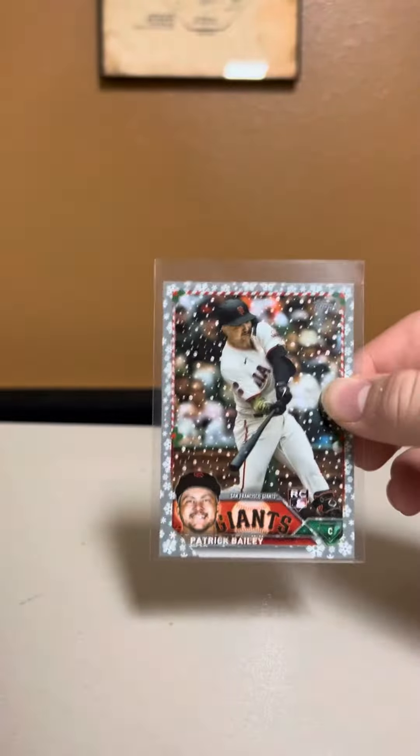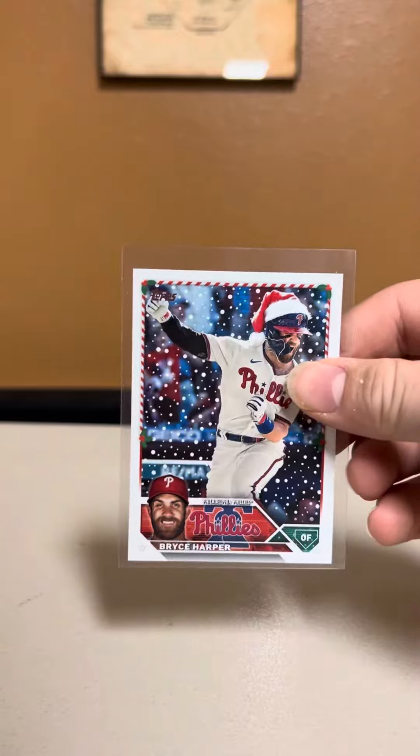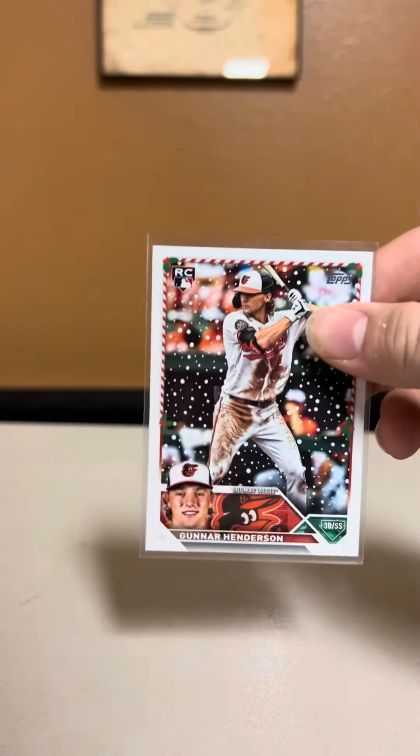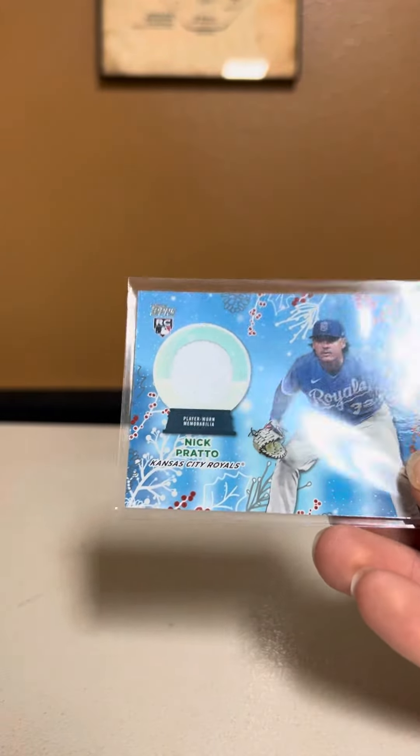A nice Patrick Bailey rookie. A nice Raphael Devers. A nice short print Bryce Harper Santa Hat. A nice Ozzie Albies. A nice Josh Young rookie. A nice Gunnar Henderson rookie. A nice Nick Prado rookie patch.